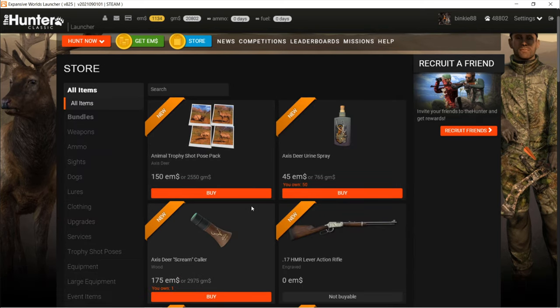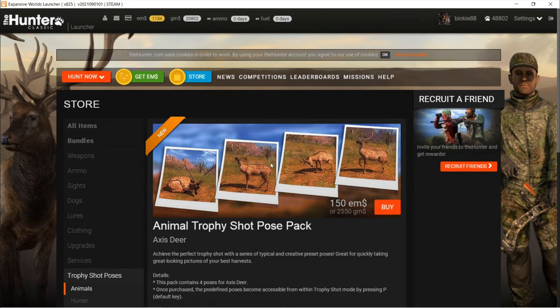I already bought this real quick. We got an Axis Deer Collar, a Scream Collar — I'm curious how this will sound — and we have Axis Deer Urine Spray, and we have an Animal Trophy Shot Post Pack for the Axis Deer. Those look pretty nice.